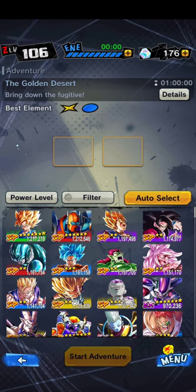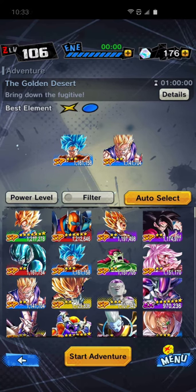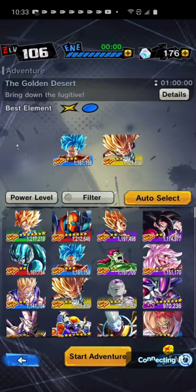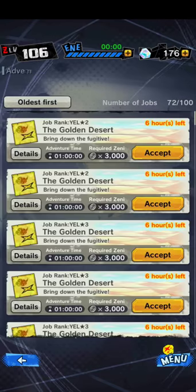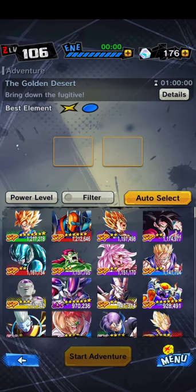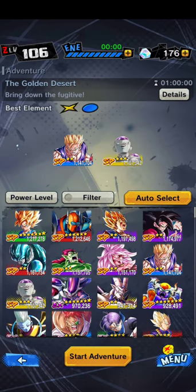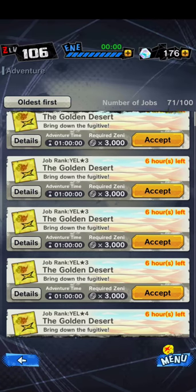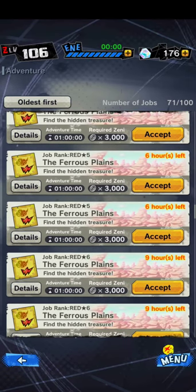Now we're selecting the characters. The best element right here is yellow and blue, if you have not yet played this game. So I'm going to pick Goku and Gotenks since they're both different elements but they're the best element together. And we're going to pick Gohan and Frieza because they both have the same element — different characters, different elements.